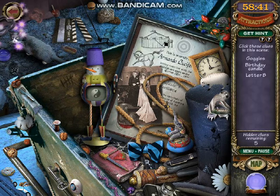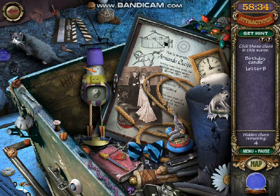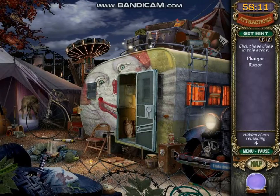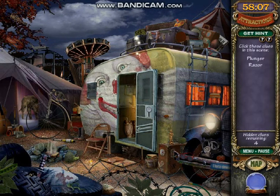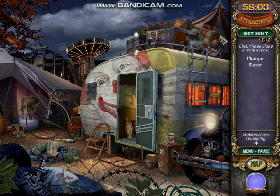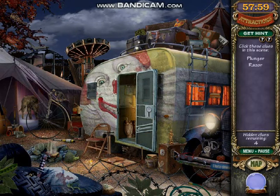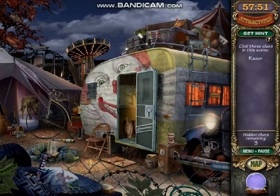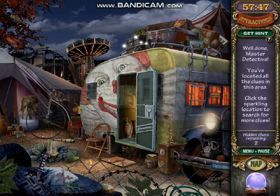That is a bowl. Oh, there's the goggles. See? This is what I get for not paying attention. So where is the birthday candle? Is it this one? No. Because I thought there was something white sticking out, but it's not a birthday candle. I'm disappointed to say. I only have four items left and most of them are in here. I need to find a plunger and a razor. There's the plunger. Oh, there's the razor. Why do I even bother using the hint?